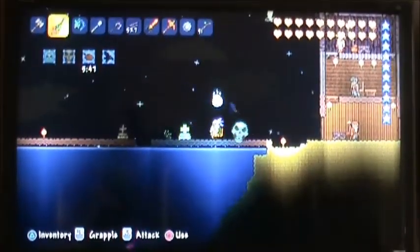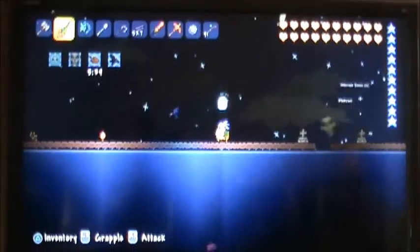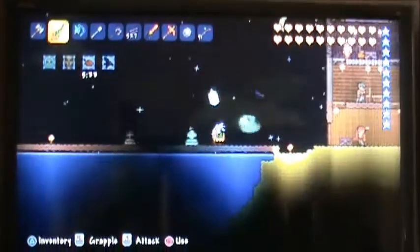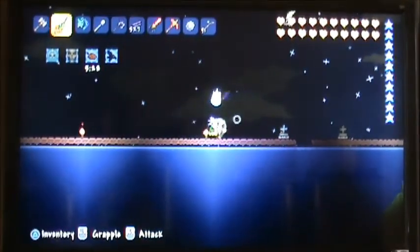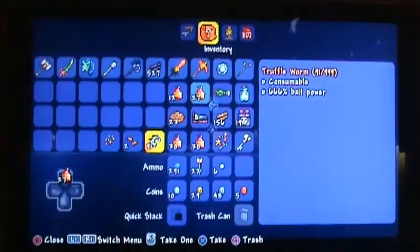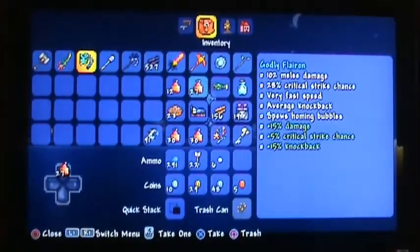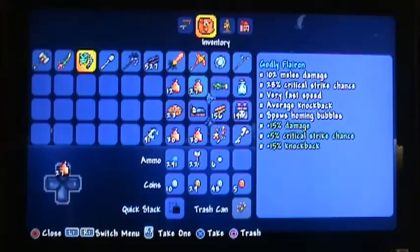A lot of people say they got him under the fifth or first try. In my case, it took me like 42 times. Anyway, his drops — you can get the Flayron, which is pretty dope. I used it to defeat the Pumpkin Moon and the Frost Moon, as I mentioned in both of my videos. You can check out my channel to find those two videos.